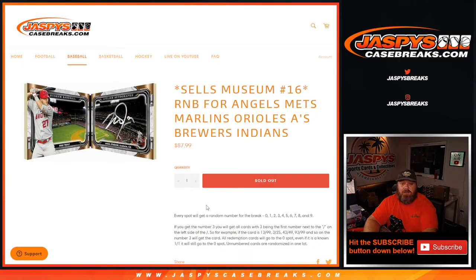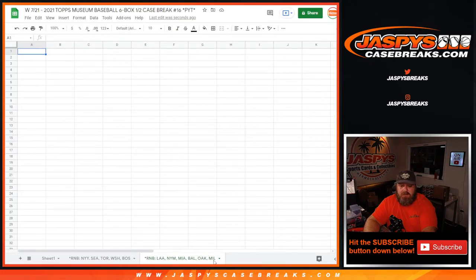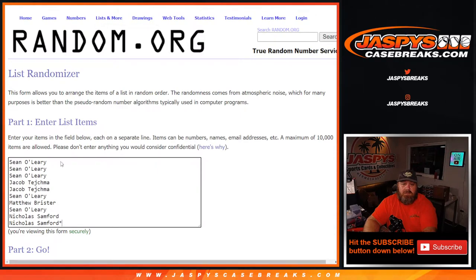Hi everyone, Sean with JasPysCase Breaks dot com here, doing a random number block randomizer for the Angels, Mets, Marlins, Orioles, A's, Brewers, and Indians in the Museum Collection pick a team number 16. Here is the customer list from Sean O'Leary down to last spot Mojo Nicholas Sanford.